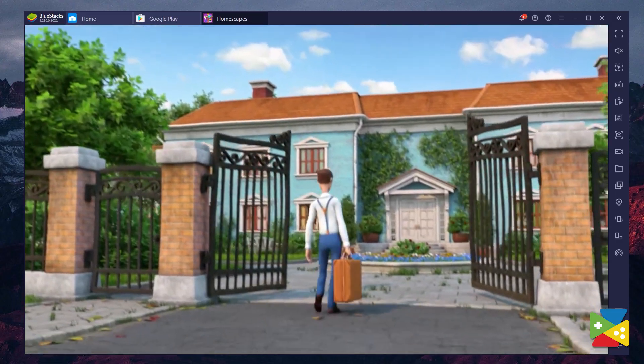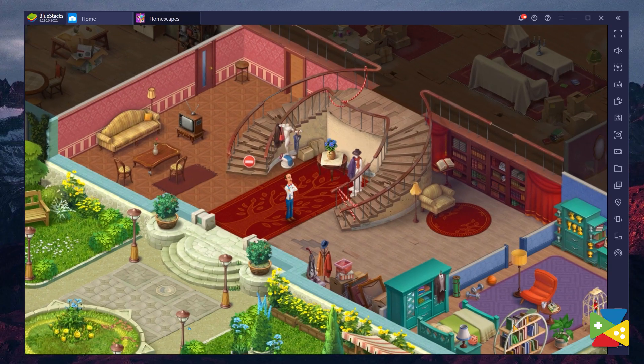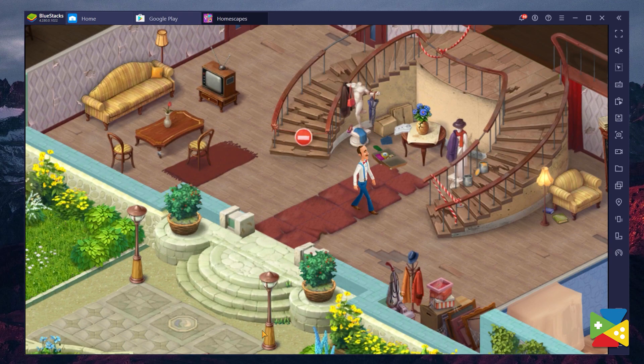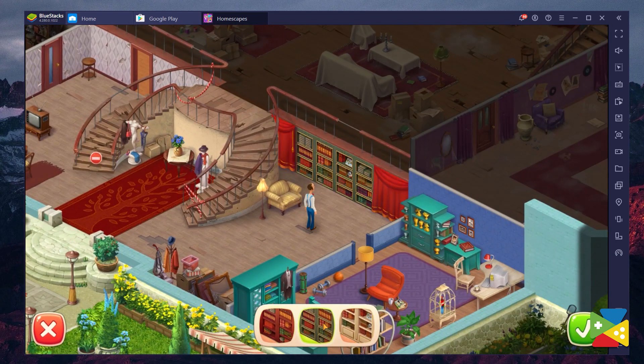As soon as you start HomeScapes, you'll be introduced to the main protagonist of the game, Austin — a person with tons of experience as a butler, entrusted with the task of renovating a huge mansion. Luckily, Austin has you, the player, to help him out with collecting the necessary materials to do his job. In the beginning, you'll notice that the house is completely run down and needs quite a lot of help to get back into tip-top shape.